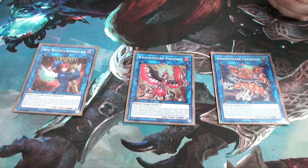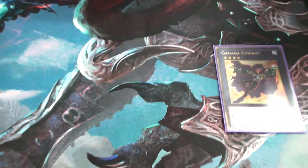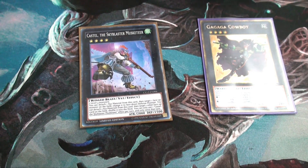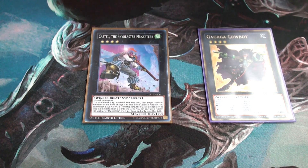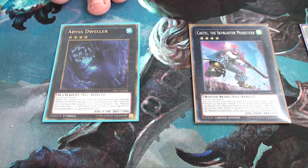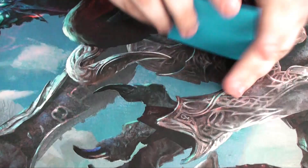One Cerberus, one Phoenix, one Wee Witch — Wee Witch can get any of your Gravekeepers back, Nightmare Phoenix pops back row, and Cerberus can pop a card. All really strong effects. Cowboy for those game-ending moments. Castel for his popping effect — really strong. And one Abyss Dweller, who is really good in the current format. That's the entire deck — a Gravekeeper strategy that locks your opponent out of everything with Royal Tribute.